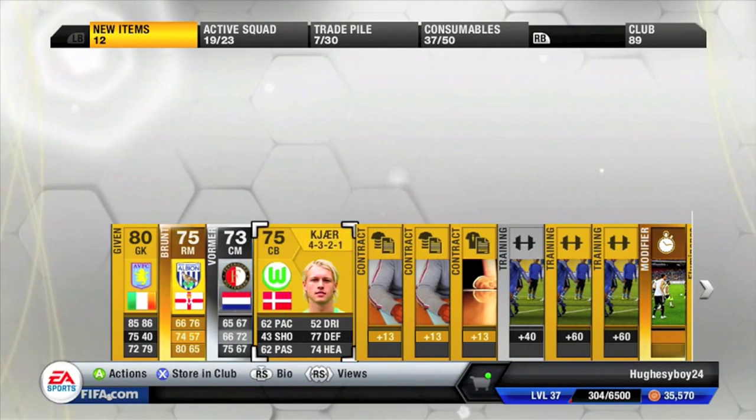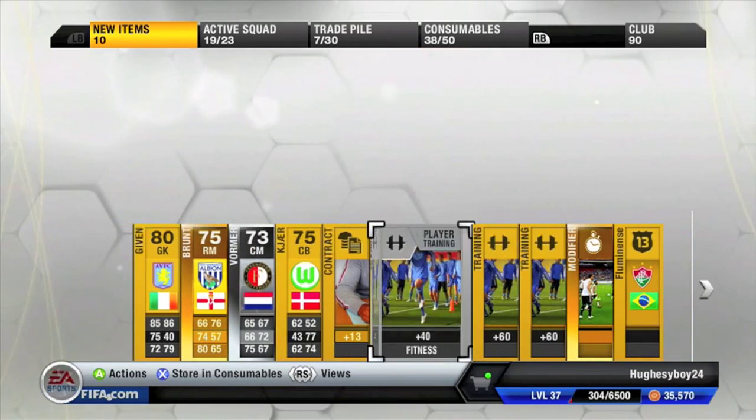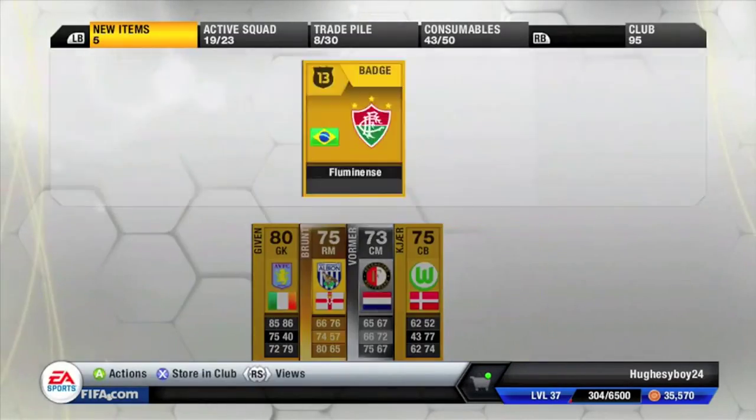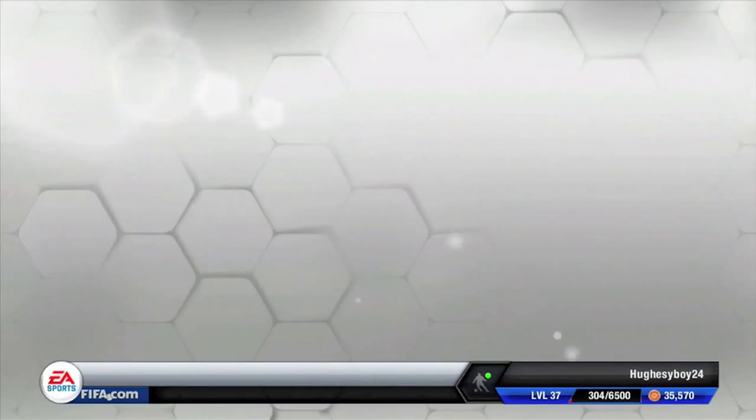And I got Brunt, rare gold, a few contracts, manager contracts. In this pack opening I actually got a duplicate of a club shirt quite a lot of times, and that was pretty annoying.